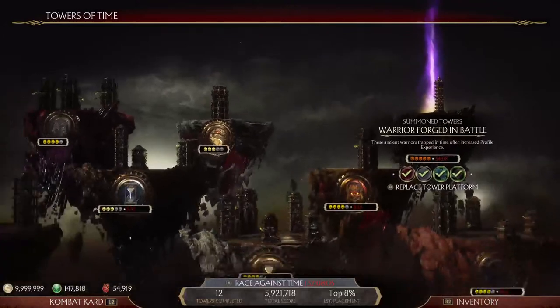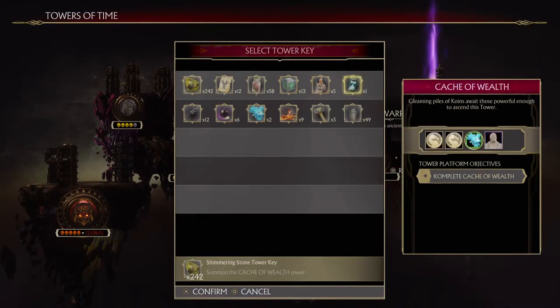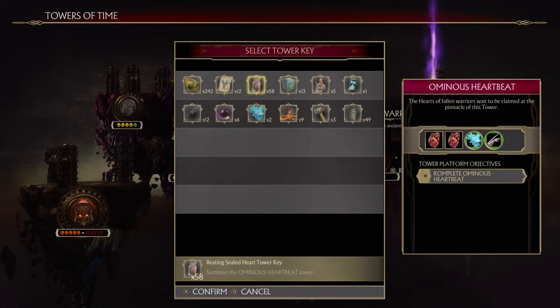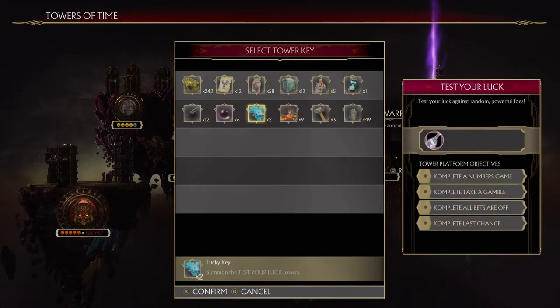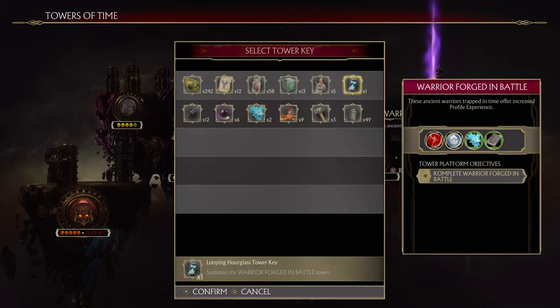There were planned things for these keys that just never happened. Specifically, the lucky key which was supposed to give time crystal, and this Looping Hourglass which is supposed to give extra XP. The ancient warriors trapped in time offered increased profile experience. I'm so confused — let's try it again. Where's the extra XP?